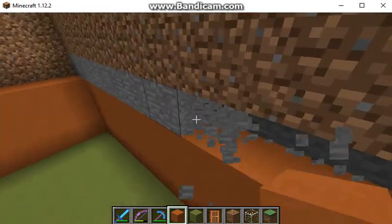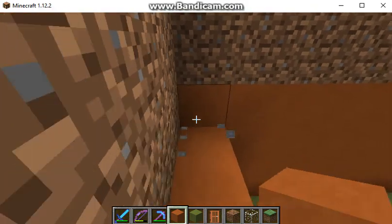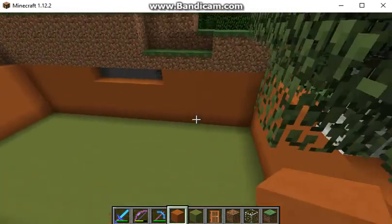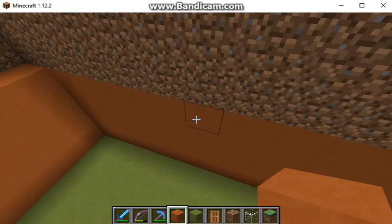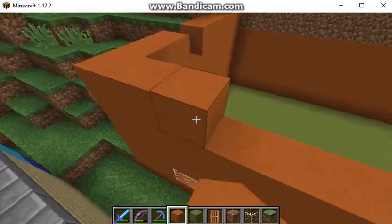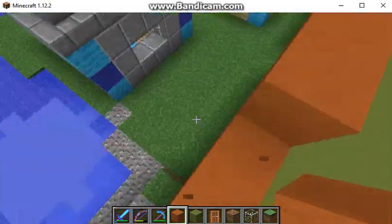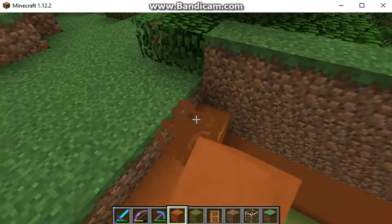We're putting the walls in. Yeah, we're going to get to the height of the building today, and I might add some cool stuff to the building. Because obviously, like I said, this is a hotel, so what do you expect? I think right here is going to be some of the windows, so I'm actually going to have to take some of these blocks out to make windows.